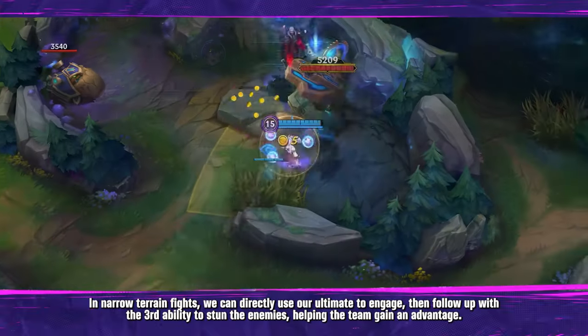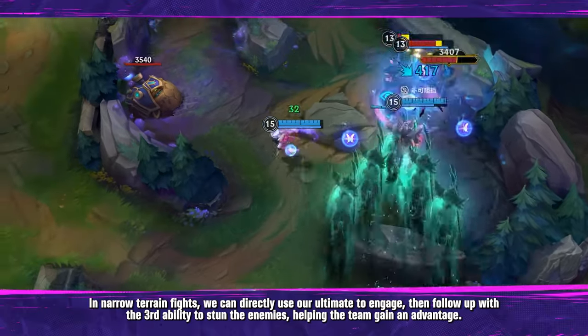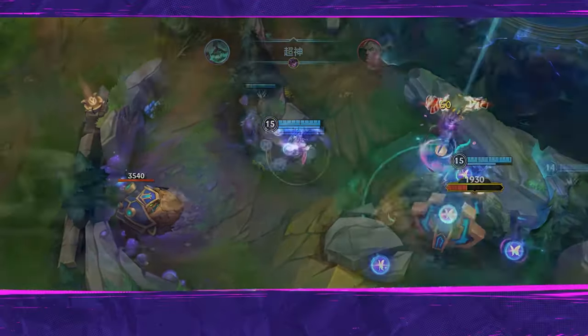Using your ultimate to engage in narrow terrain, then following up with the third ability to stun enemies, helps the team gain a significant advantage.